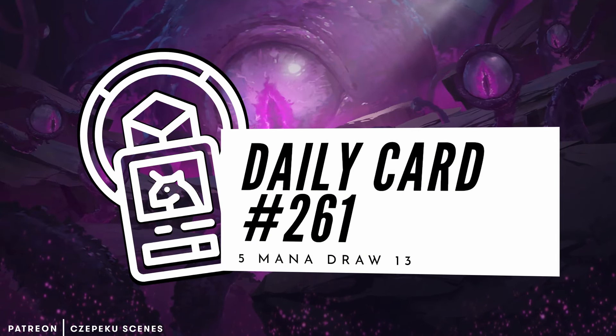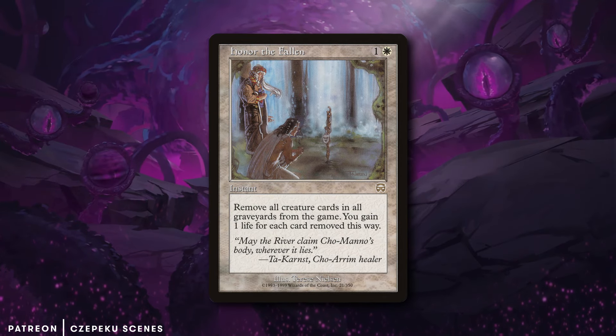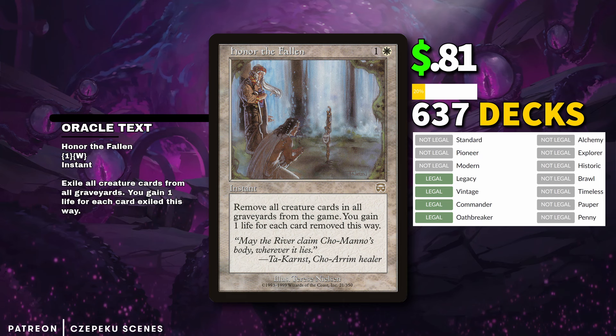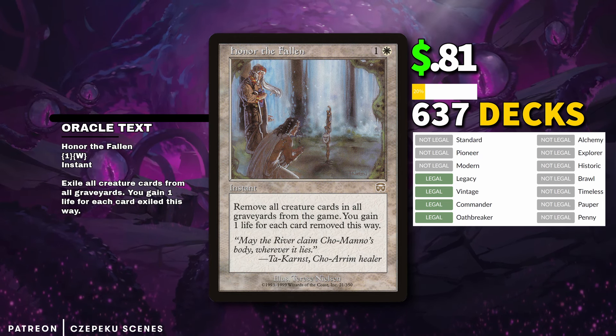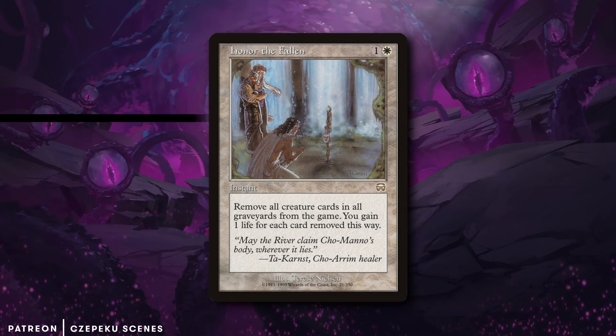Daily obscure card highlight number 261 — today we've got Honor the Fallen. Honor the Fallen is one and a white for an instant: exile all cards from all graveyards. You gain one life for each card exiled this way.